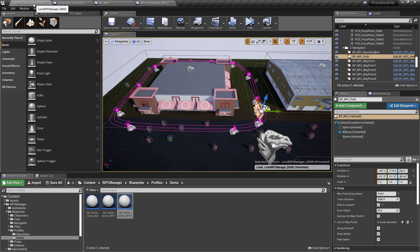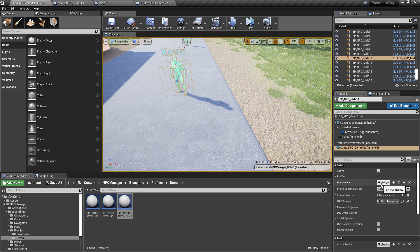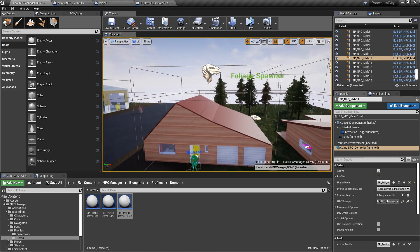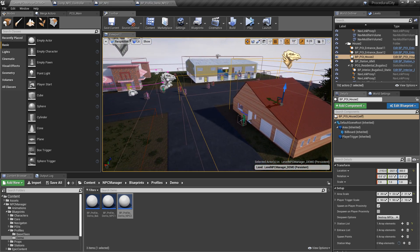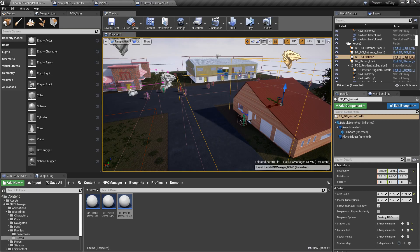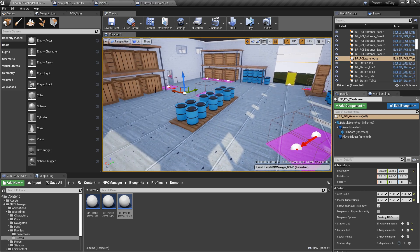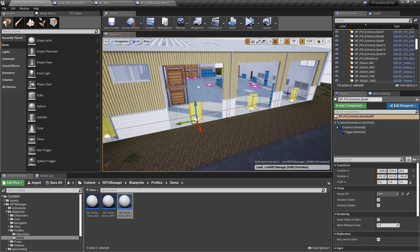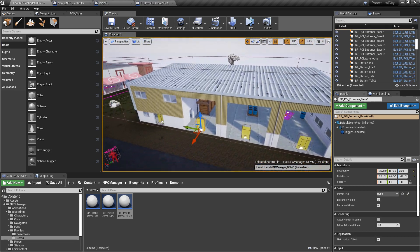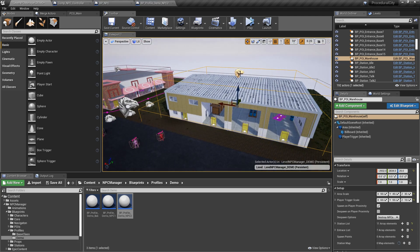If the standard task is 'go home', each NPC has a home base — for example, Kevin here has POI House Two. So that's the main idea: create as many profiles as you want, each profile has a list of tasks, each task can be a point of interest, standard task, actor, or location. When they arrive at a point of interest like the warehouse, the POI has several stations and specific entrances. The POI assigns the AI a random entrance to walk through.